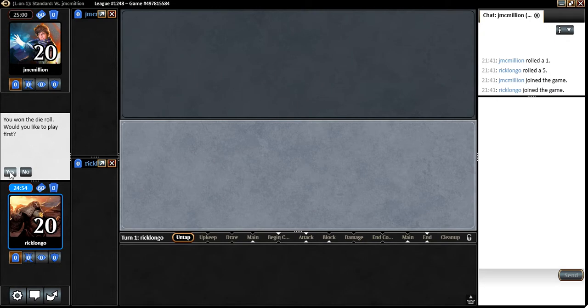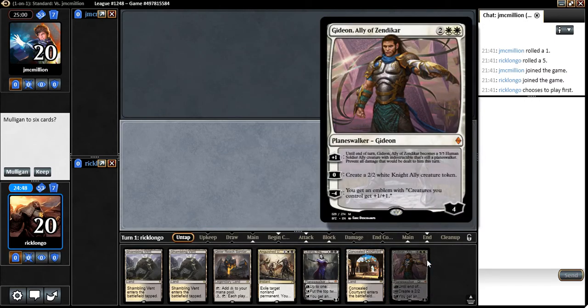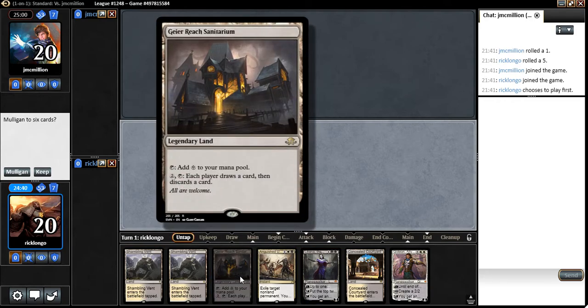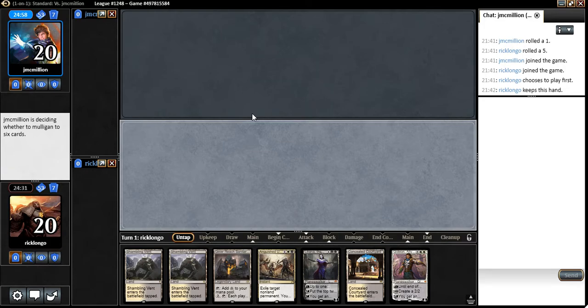We'd certainly like to play first, and this is a fine hand. I get Liliana turn three and Gideon turn four with perfect mana. If I draw into one of the Eldrazi, I have a colorless mana here. A guy with Sanitarium gives me a bit more reach, allowing me to draw extra cards if I really need to. And of course there's an Anguished Unmaking. I'm absolutely keeping this hand.